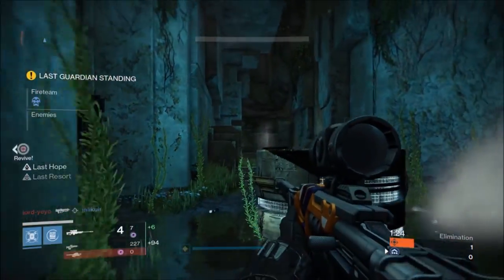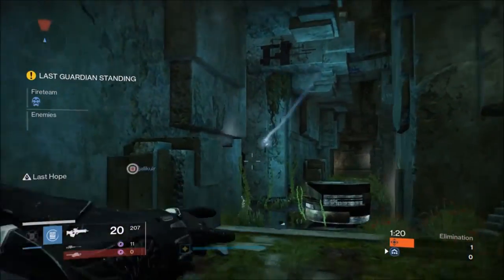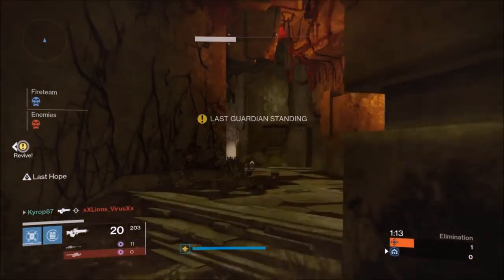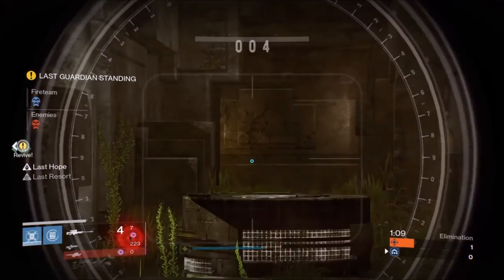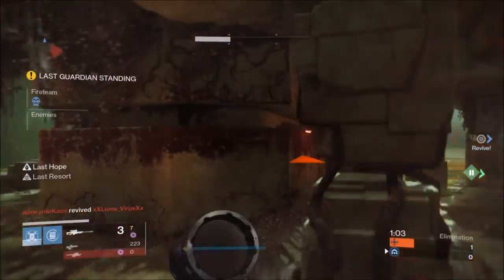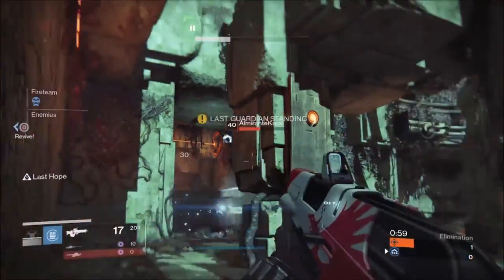My strategy here is to try and funnel them into this hallway — try to get them to do 1v1s with me rather than all at once. I throw the lightning grenade, prime them, finish them off with my primary. That's the strategy I like to use most of the time, especially if I'm going against multiple players. So I decide to guard the revive, but this guy decides to rush me immediately afterwards and I miss the revive snipe, so I just run away. I throw a lightning on the wall there to prime him and then take him out.